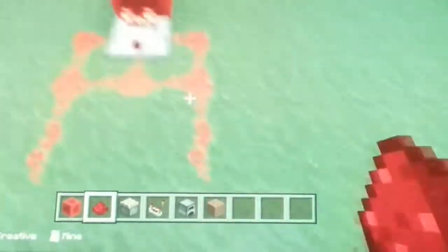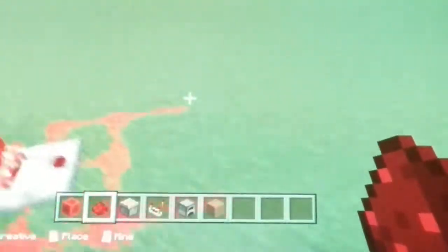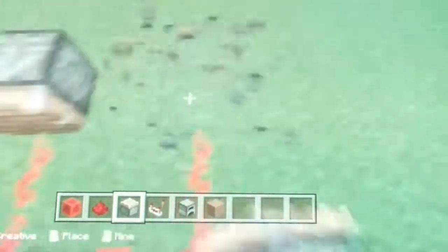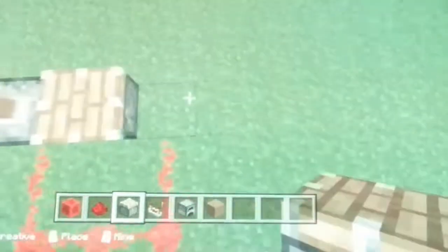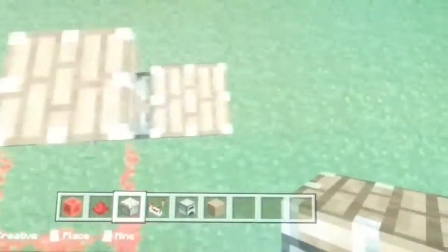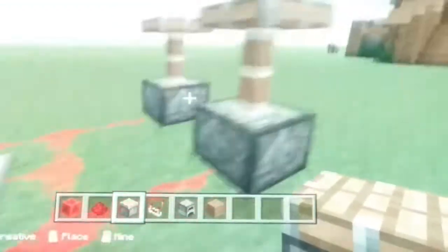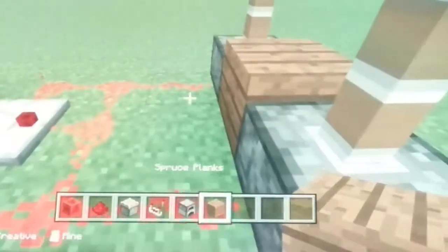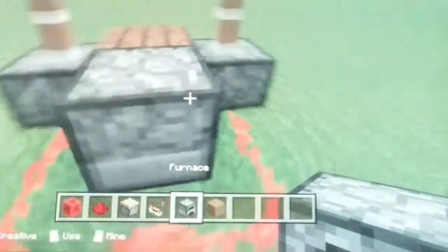That's how it's gonna look. Then what you're gonna do is place your pistons like that — they go up. And for decoration, you put your furnace right here, sideways or whatever way you want it. I just like it like that.